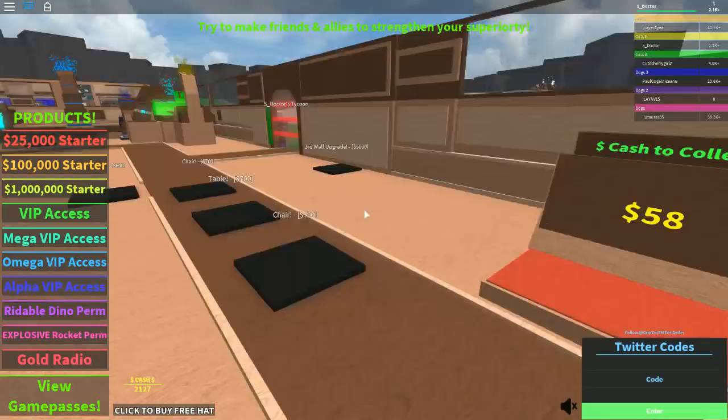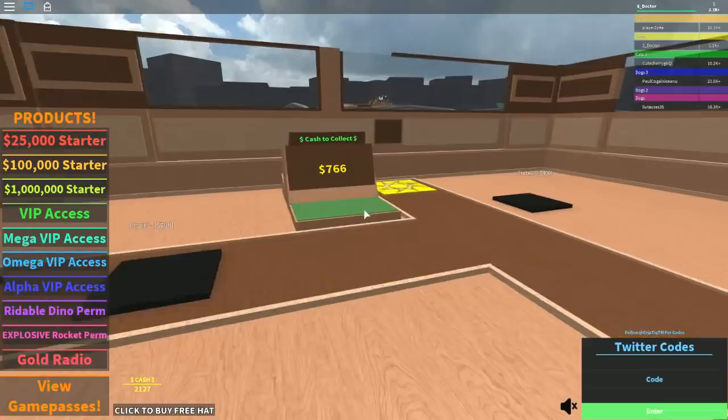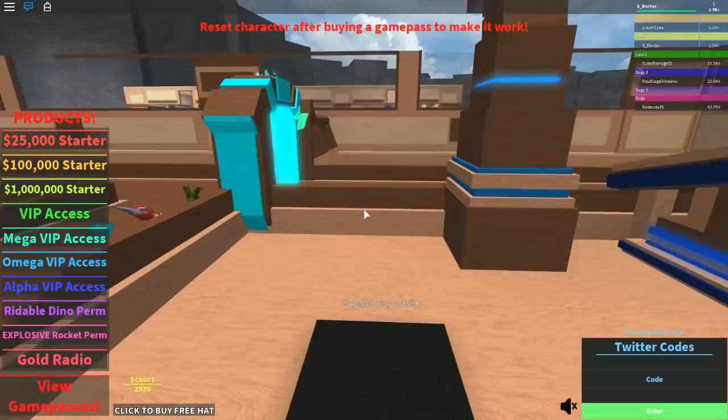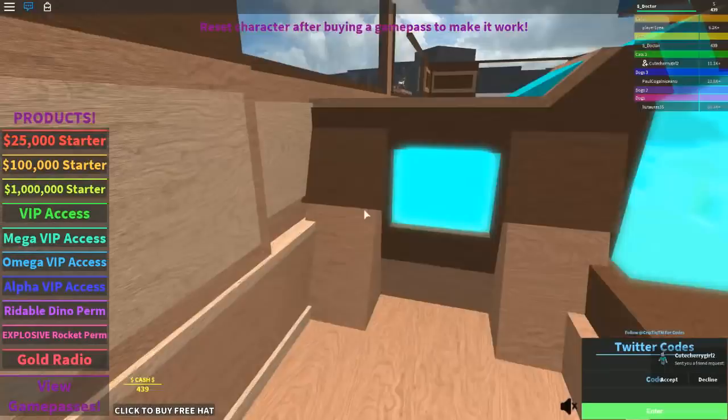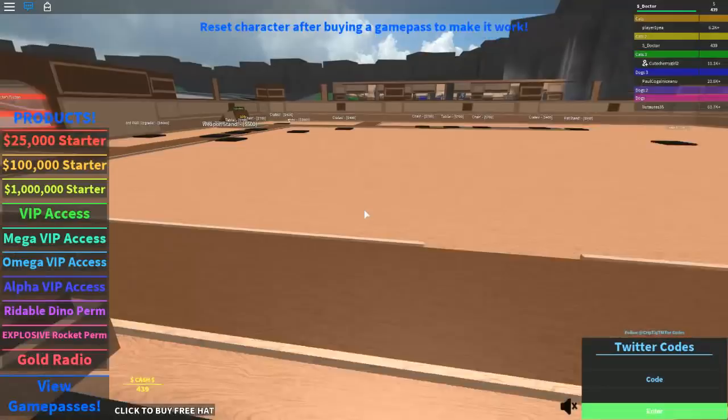We've got 2.1k, there's an eagle dropper for 2,500. We could get another dropper — maybe that would rack up the money a bit quicker. Let's just get the eagle dropper in place. Oh wow, look at them — that is an impressive dropper! They come out the bottom and down the conveyor — amazing! All these pets we're getting now — fantastic!